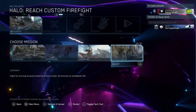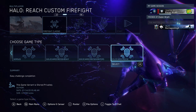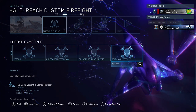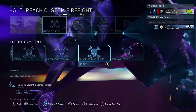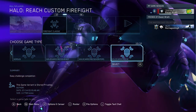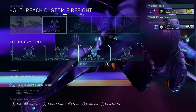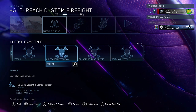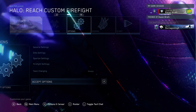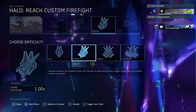So what you're going to do first is go click on the map selection, hit Unearthed, and then hit one of the Firefight game types that you should have downloaded from my original video. If you don't have the game type, go to the link in the description for the first part of the video, and then you'll have to click another link for the Firefight game types that you'll see on screen. Then set the difficulty to normal and I will show you what to do next.